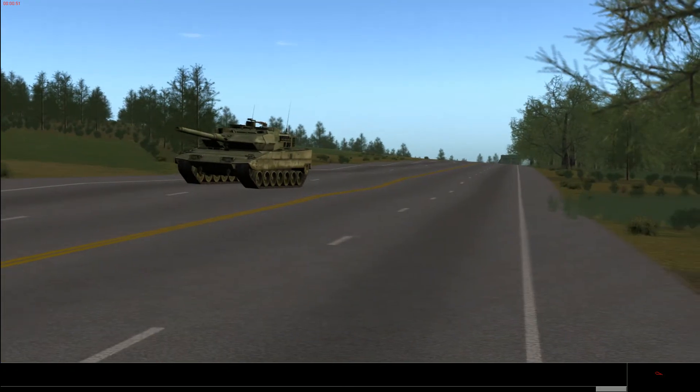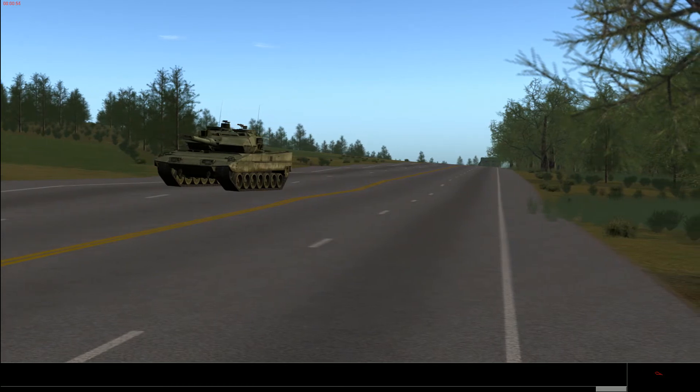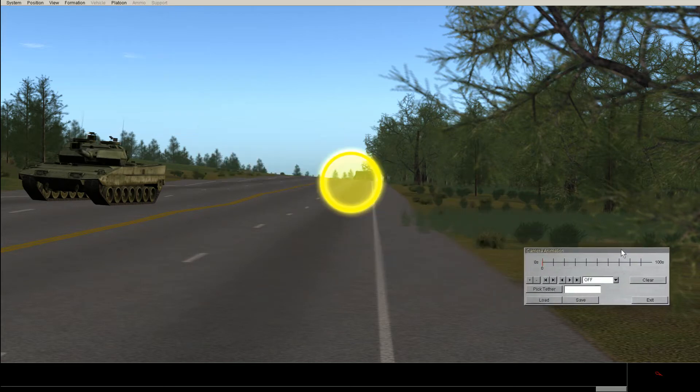So I'll take advantage of the new camera path interface. To activate it, press Alt+Spacebar — and boom, there we go. You have a very beautiful yellow circle that points to where the camera is looking right now.